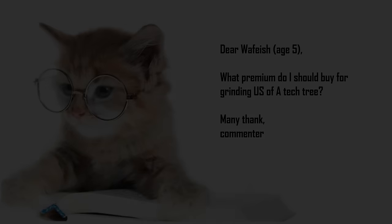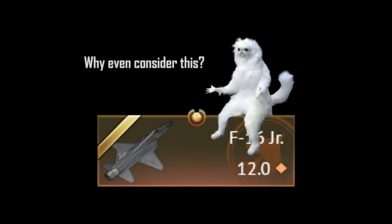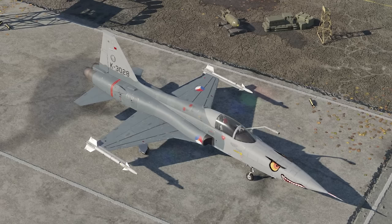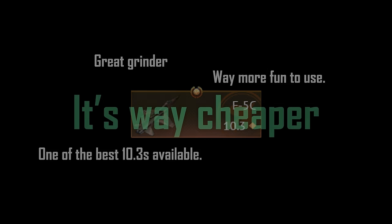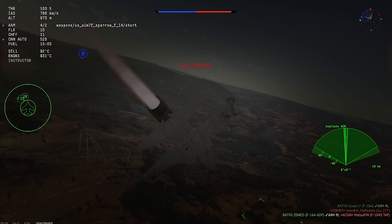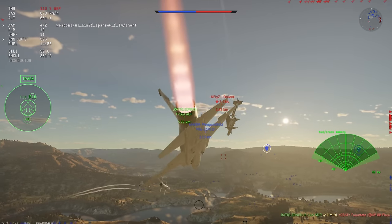So, should you buy the F20? Well, let's put it like this: when somebody asks me which plane they should buy to grind out the US tech tree, the F20 Tiger Shark won't even be an honorable mention. Buy the F5C instead — it's not only a very competitive aircraft for its own battle rating, but it's also very fun to fly, very good at grinding, and all of that for 10 US dollars less. Anyway, that's enough rambling about my opinion on whether or not you should buy this plane — let's take a look at what it's actually like in a match.